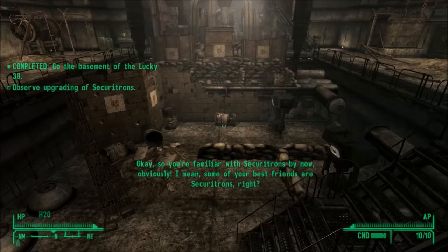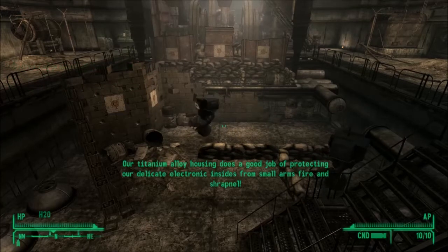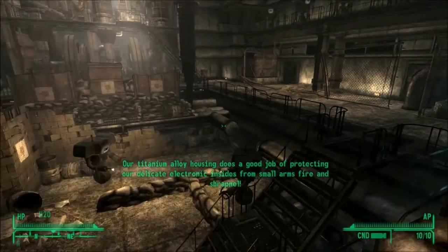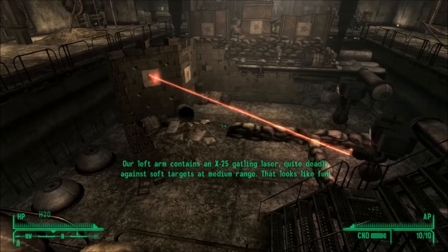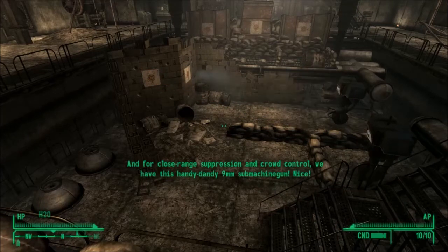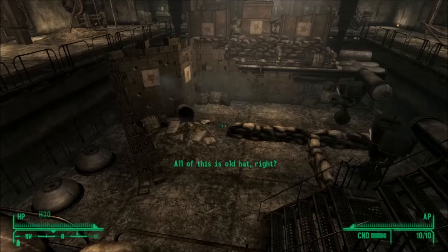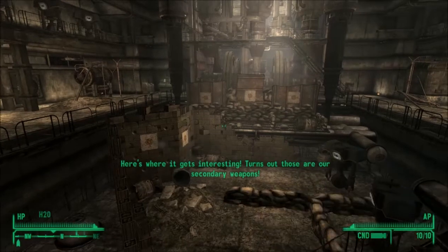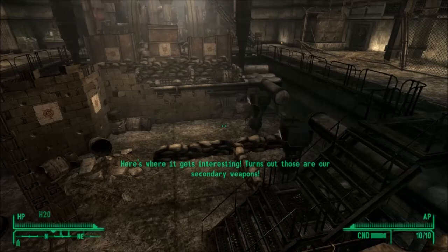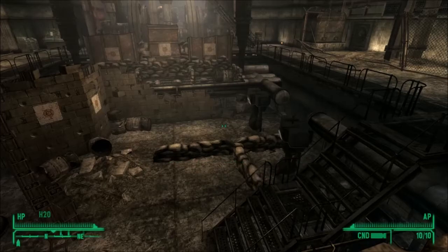Step closer to the demonstration area, please. Okay, so you're familiar with Securitrons by now, obviously. I mean, some of your best friends are Securitrons, right? Our titanium alloy housing does a good job of protecting our delicate electronic insides from small arms fire and shrapnel. Our left arm contains an X-25 Gatling laser, quite deadly against soft targets at medium range. That looks like fun. And for close range suppression and crowd control, we have this handy-dandy 9mm submachine gun. Nice. All of this is old hat, right?